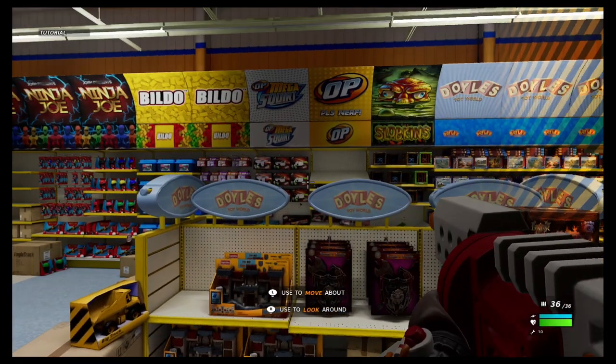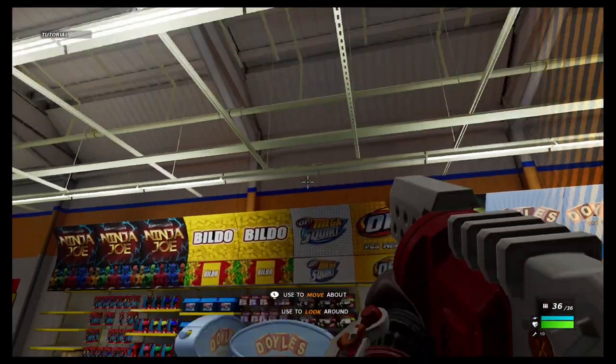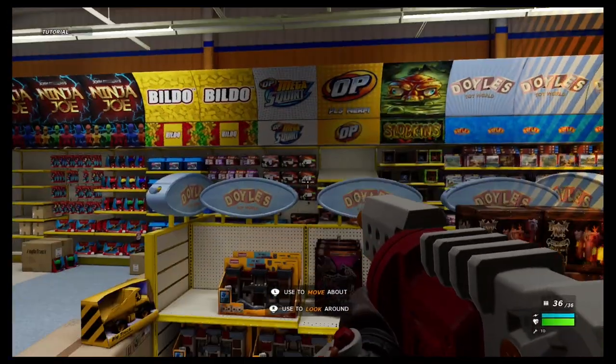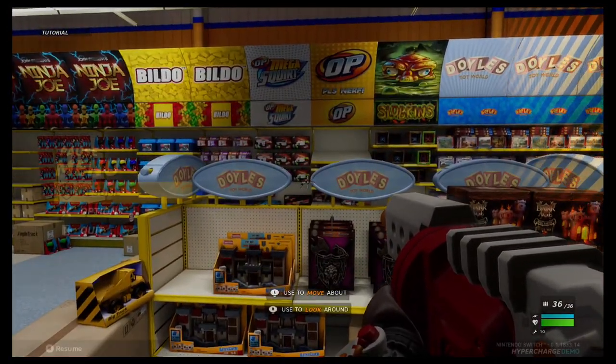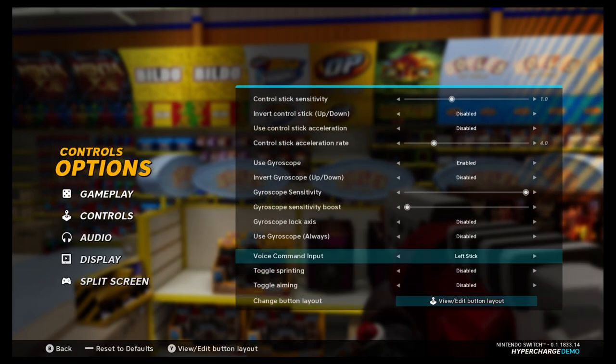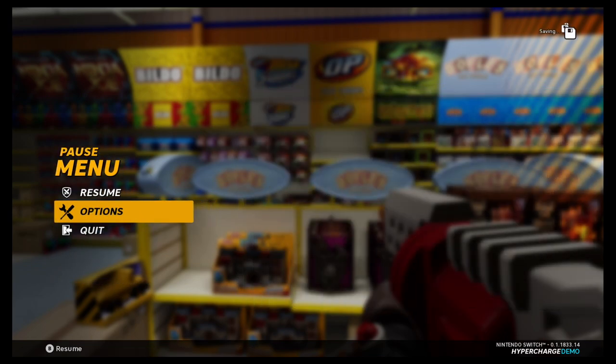We're in a toy shop — that's cool. Use L to move and R to look around. We might have to invert our Y-axis, so let's go over to options, controls — and yeah, there it is. Invert — that's the one we want. Much better!